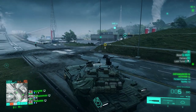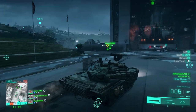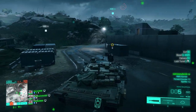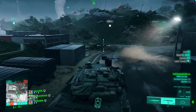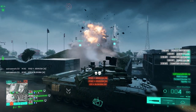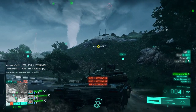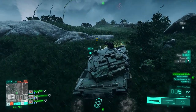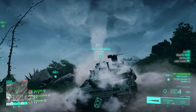The map itself is pretty good. Maybe add more cover between the B and E objectives since that's basically no man's land. There's a decent level of destruction — you can take down some buildings or blow holes through them. I like that you can destroy the rocket, but I wish you could drop whole buildings like the skyscraper in Battlefield 4. There's a good balance of destruction, but I'd like a bit more.